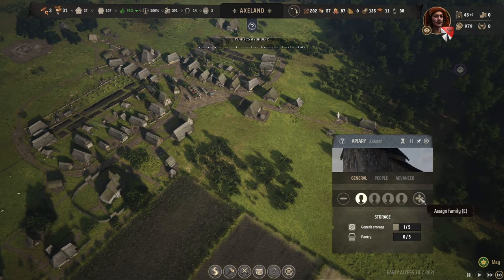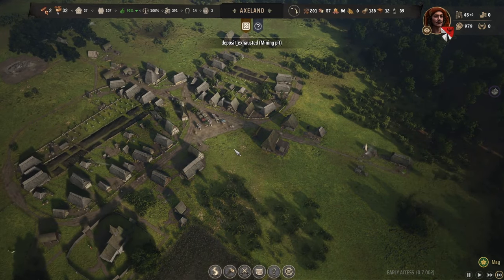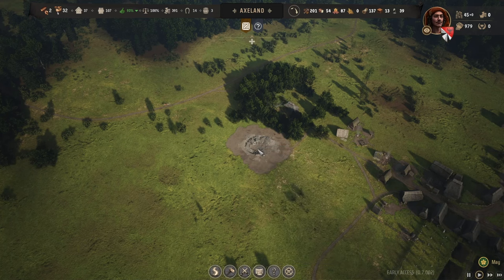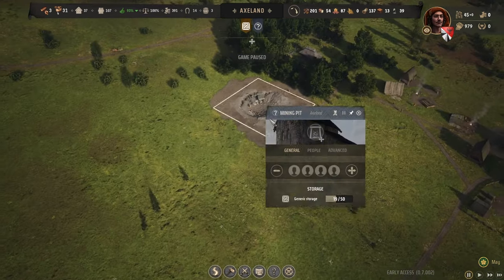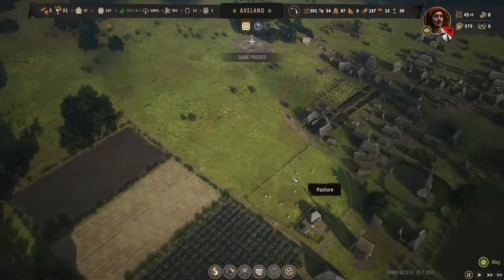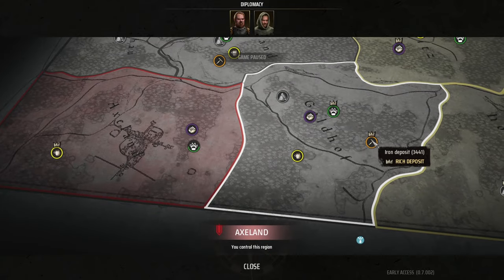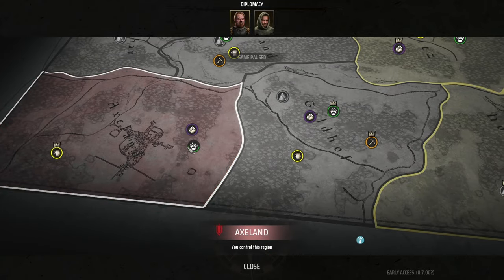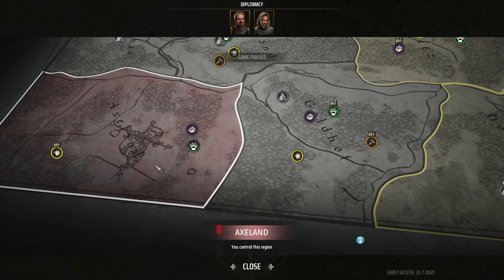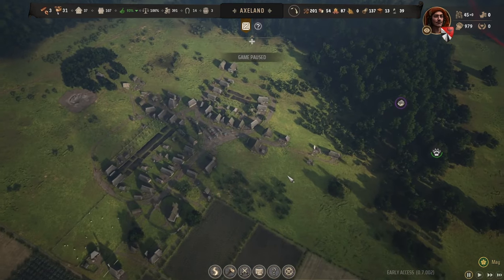I'll assign a second family to the apiary to start bringing in honey. The mining deposit is now exhausted — I'll unassign that family and once they've taken all the iron ore I can destroy the mining pit. My idea is to eventually get a mining pit with a rich deposit — we could build a small town over a rich iron deposit and then transfer iron from town to town, though we need to take over that land first.